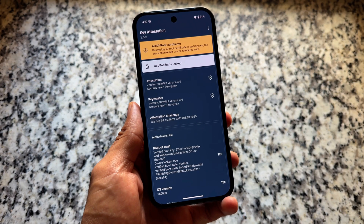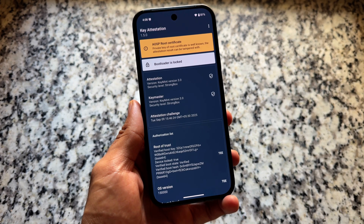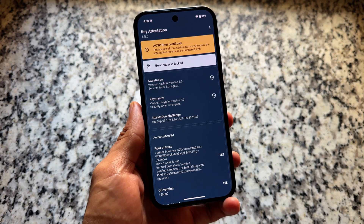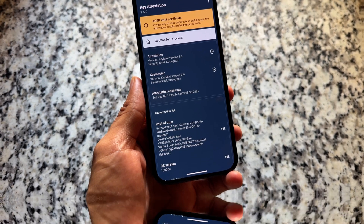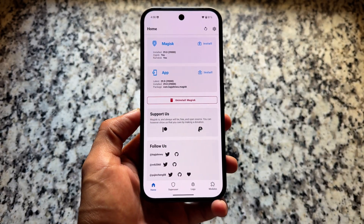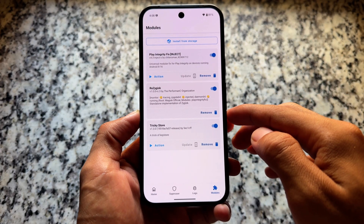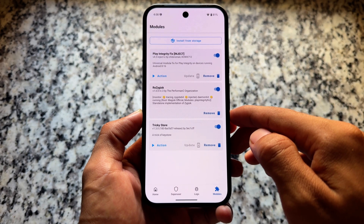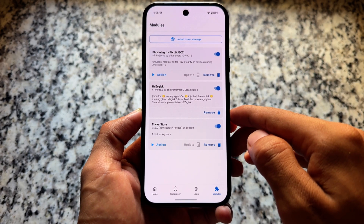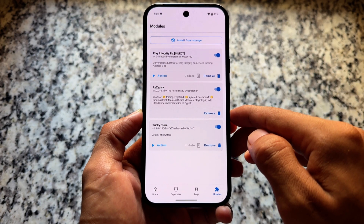This is an updated video dated 9th of September. Strong integrity is easily possible with Google Play Integrity. Make sure to watch this video till the end. First of all, make sure you are using Magisk, or even if you are using KernelSU it's okay. These three modules you need, and all the links and files are available in the description.